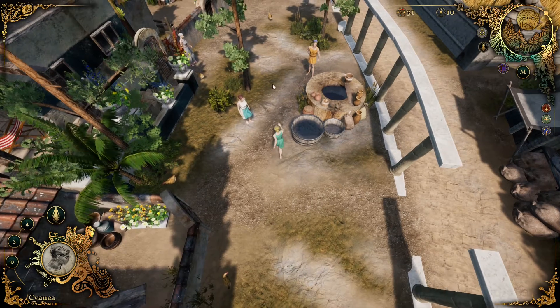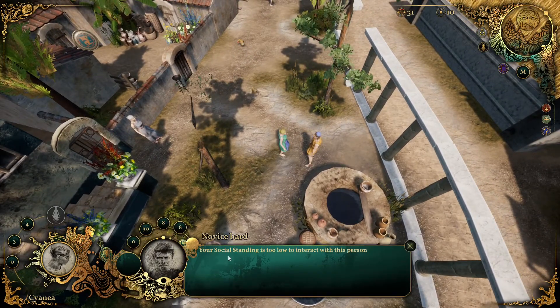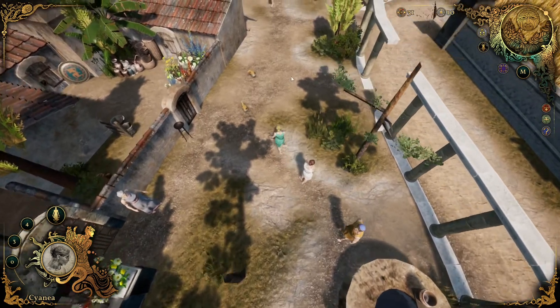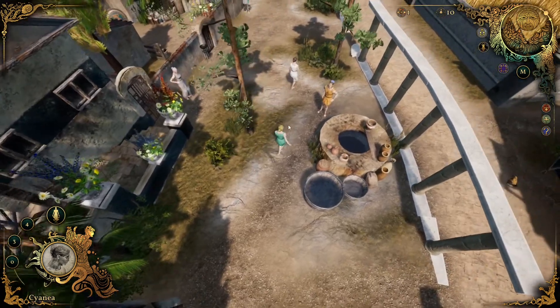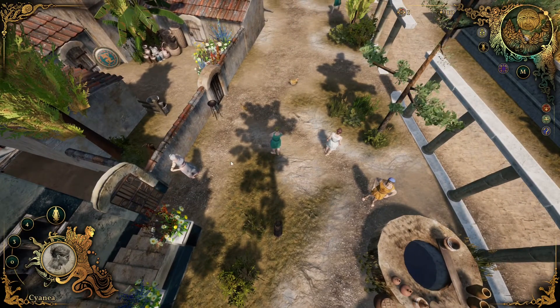I tried to interact with a woman and a chicken — can I possess a chicken? The game tells me my social standing is too low to interact with this person. And as a spirit, I feel a strong animal presence around this place.